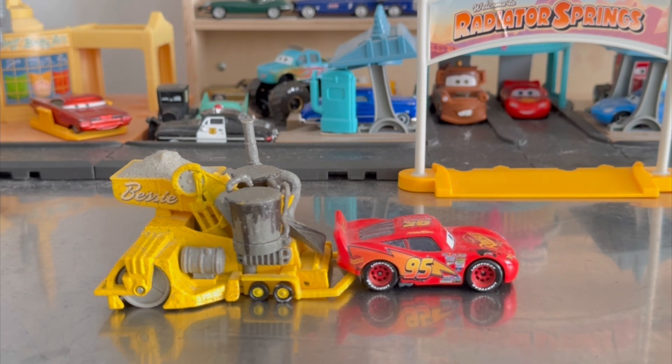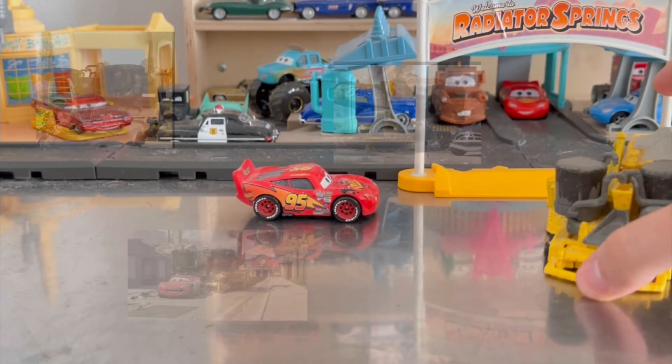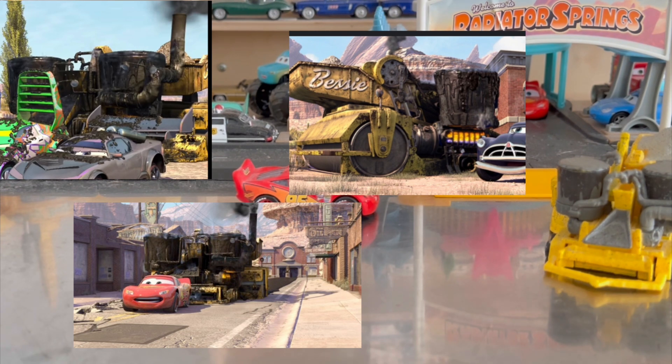Bessie is the road plower in the first Cars movie, and one of the most rarest cars. She is the road plower — she is not a car. That's how McQueen plowed her after McQueen broke the road in the first Cars movie when McQueen was trying to get to Los Angeles International Speedway for the final race. And that was an iconic scene.